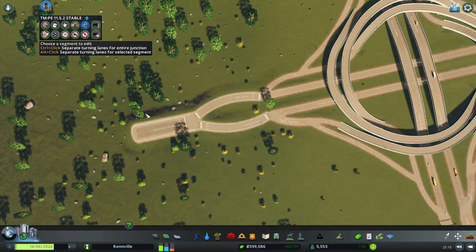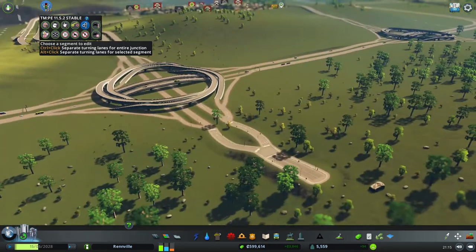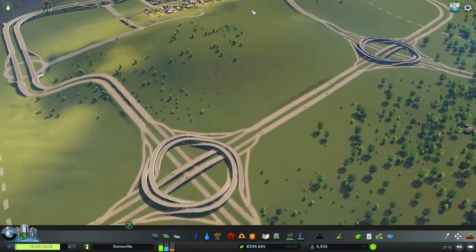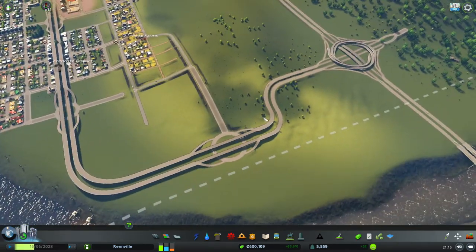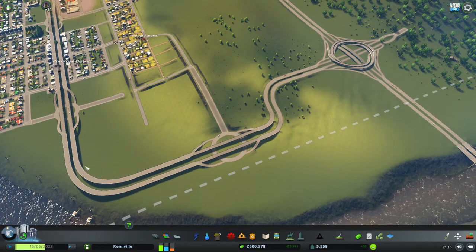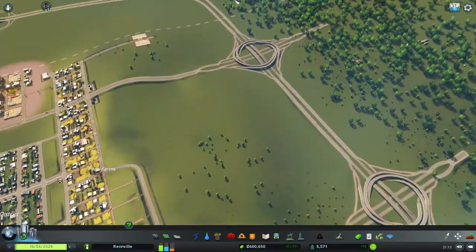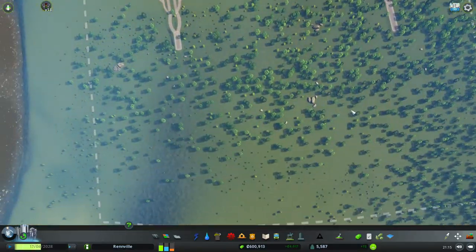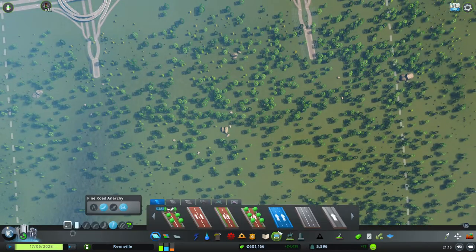Remember in a previous episode we set traffic manager to no despawning, which is hard mode — if there's any traffic jams, the game won't delete any cars, it's up to us to fix that. You can see our turbine interchanges are working quite nicely, and some cars are now using here to get into our city and into our farming district. All we need to do now is put in our arterial road for the middle of our forestry area, and then we can start to build it up.